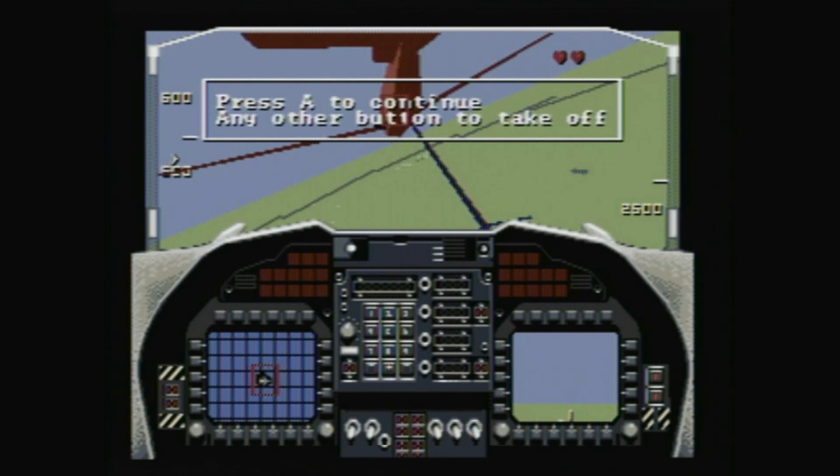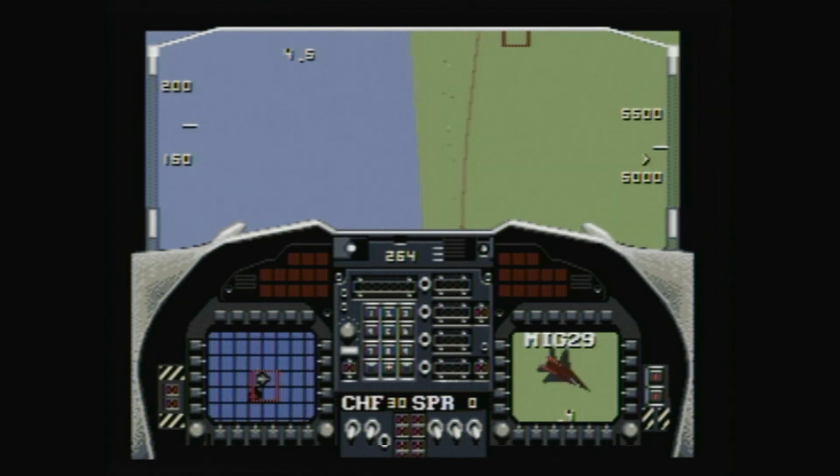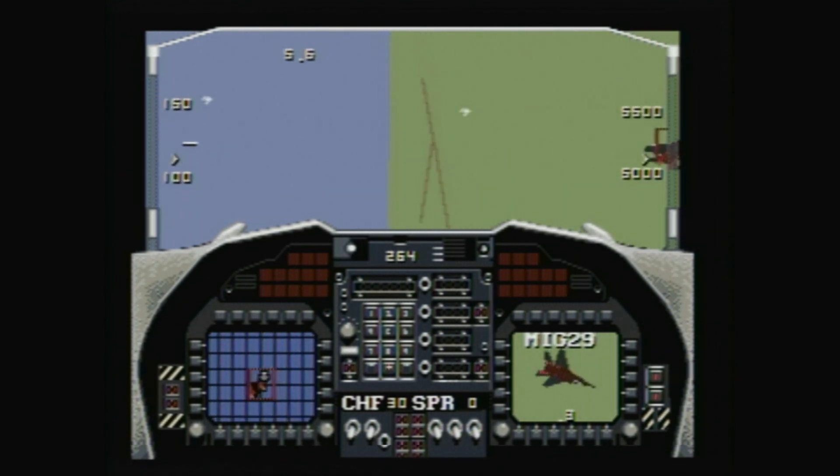If you've conquered the main missions, you can create your own by selecting the number of enemy aircraft you'll go after and the theater you'll be fighting in.